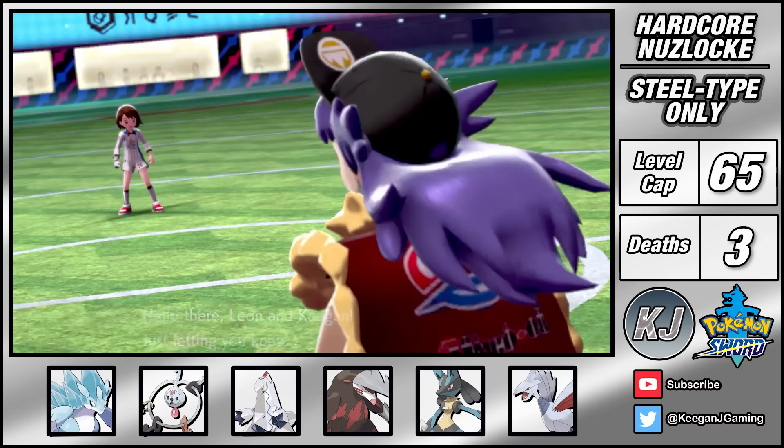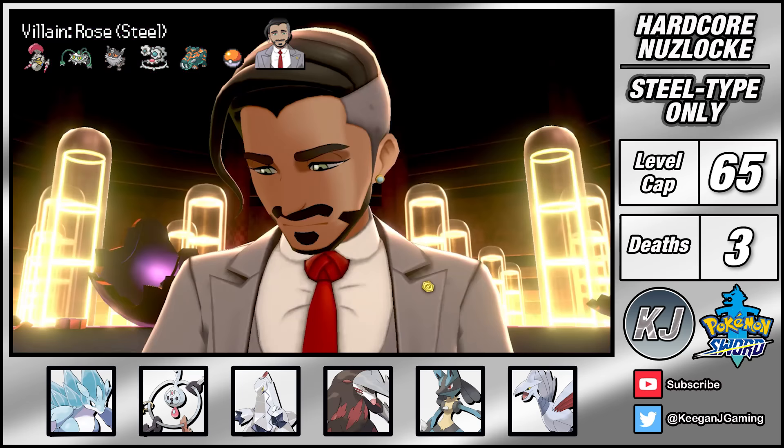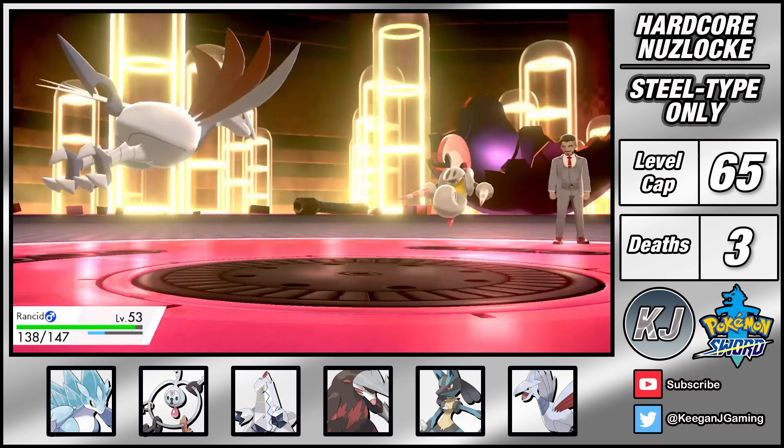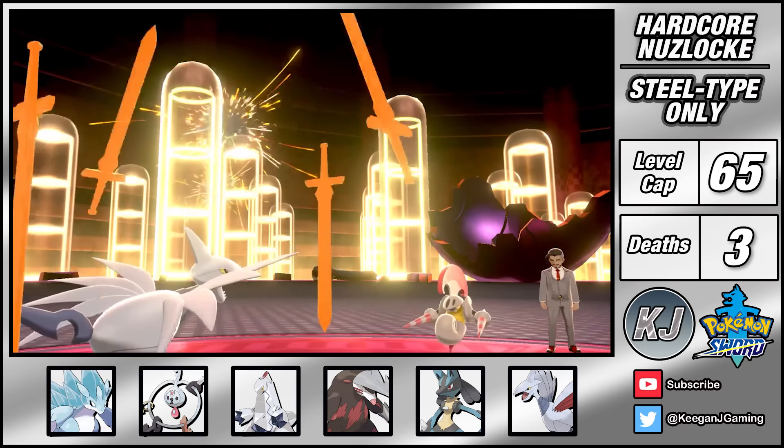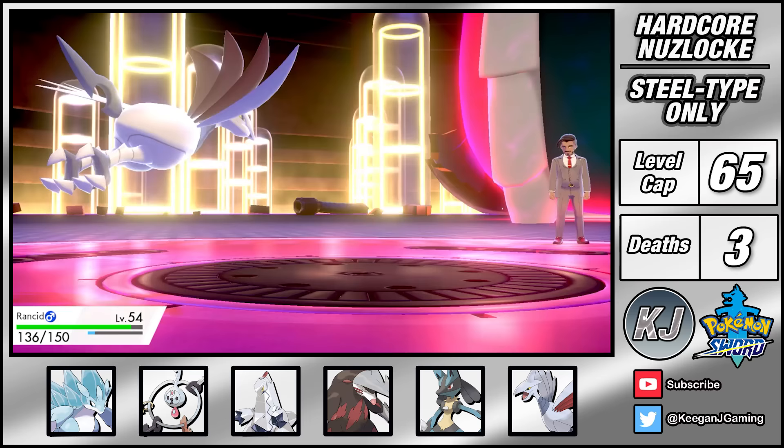Rose is trying to carry out some evil deeds and I know just the thing to stop him - a rusted children's toy. It's a steel type showdown and my plan revolves around Skarmory. Rose's whole team are physical steel types and so Skarmory's huge defense combined with 3 Iron Defenses makes me untouchable. Leftovers helps to keep me healthy and I use this time to max my attack with Sword Stance. The rest of the fight is just a Drill Peck spam fest. Even G-Max Copperajah can barely touch me as I sweep Rose's team. The tactics are dirty but it gets the job done.